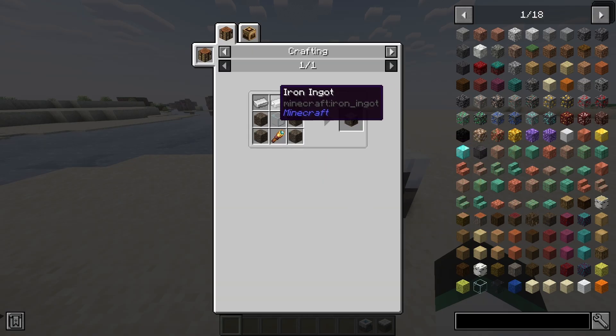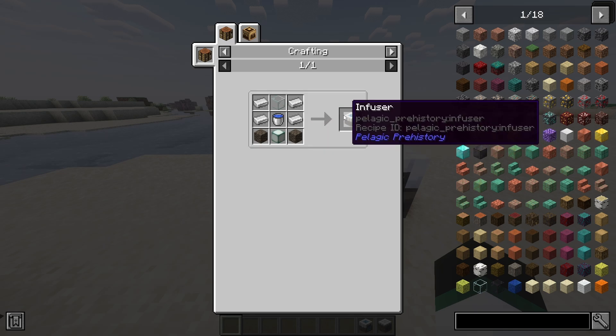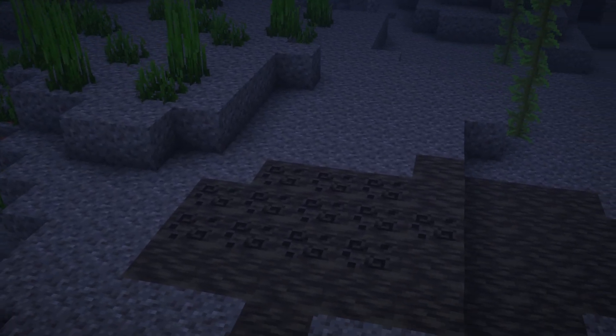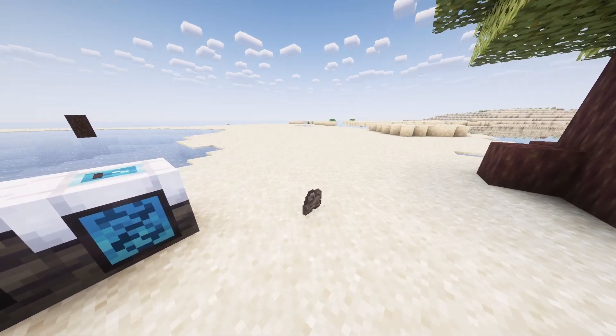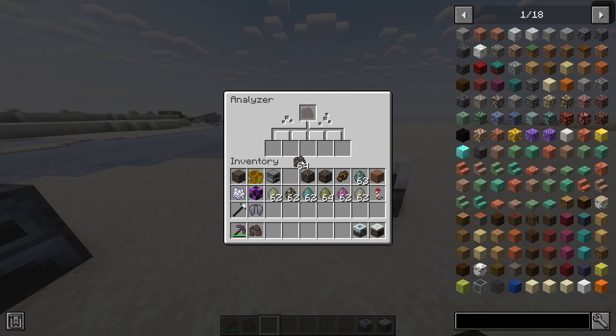To get started with resurrecting the creatures, you will need two machines. The first is the analyzer and the second is the infuser. To begin the process, ancient sediment fossils must be found, which can be located in every ocean biome. Once the fossil is harvested, it must be placed into the analyzer which will then output a random DNA vial.